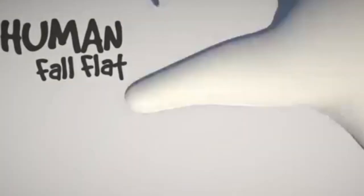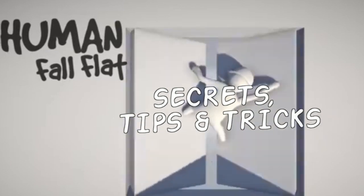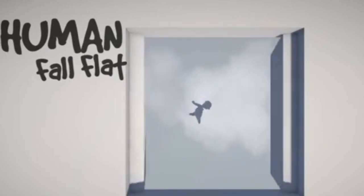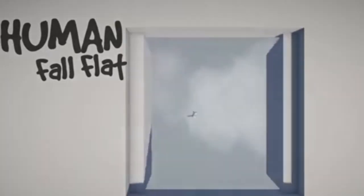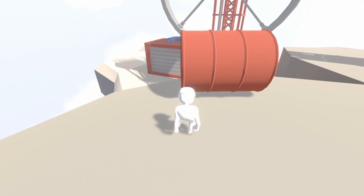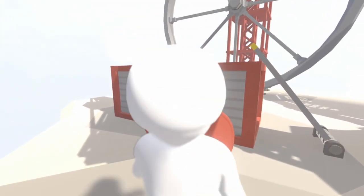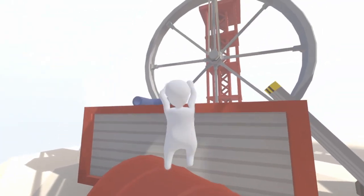Welcome everybody to another episode of Human Fall Flat secrets, tips and tricks. We're starting off with a big one here today, picking up where I left off on the last episode. I showed you guys that there is a secret voice on the level Steam, but I promised I would show you all how to get up there.